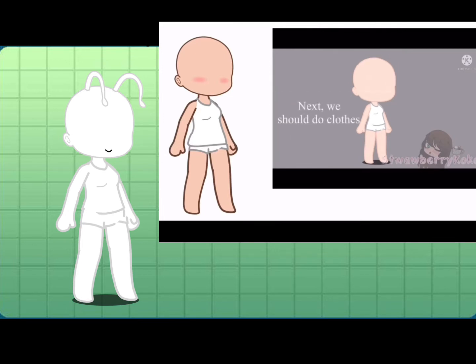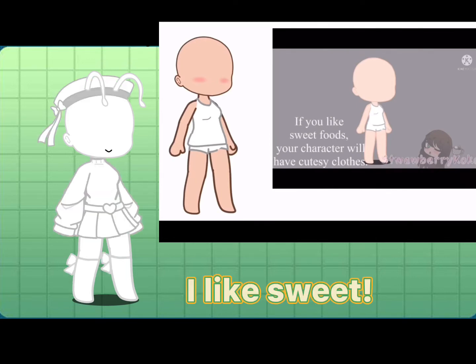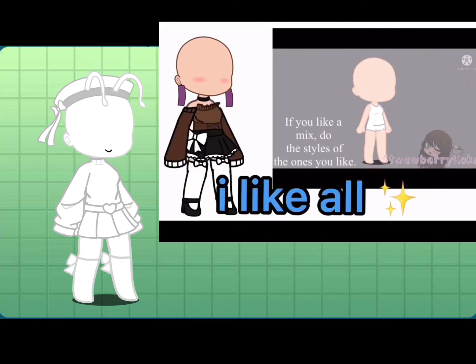Next, we should do clothes. If you like savory food, your protagonist will have comfortable clothing. If you enjoy spicy food, your character will have more of a rebellious look. If you like sweet food, your OC will have cutesy clothing. If you like a mix, use the clothing of the ones you like.